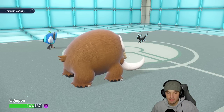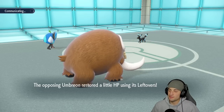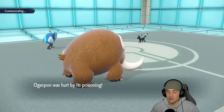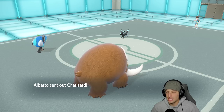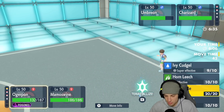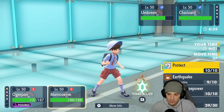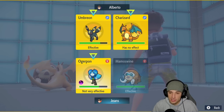They end up Toxicking me — that's fine, I'm cool with the Toxic. Mamoswine is thriving out here in match number one. Umbreon's got Leftovers. They might bring out Charizard — that's where things get a little scary. If Charizard comes out, we gotta knock that off quickly. I think I'm just gonna Ivy Cudgel and then Terastallize into Earthquake.